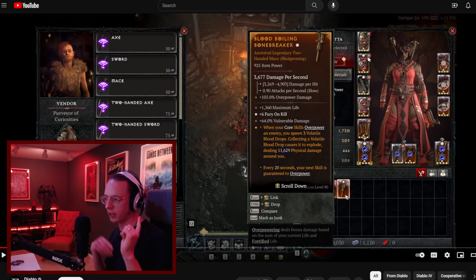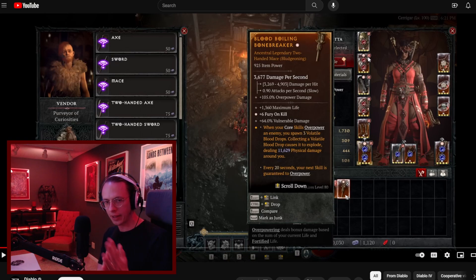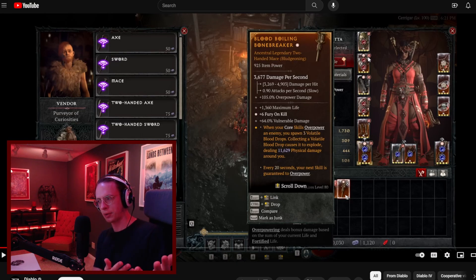Something important to note: if you go and enchant a greater affix roll, it seems to downgrade the item — at least it did in the PTR. Something might change and there may be a warning, but the big thing to call out is don't enchant the greater affix rolls unless, say, you have three greater affix rolls and you don't care about one of them and want it to be something else. Enchanting does seem to just remove it — it's not going to replace it with another greater affix roll.